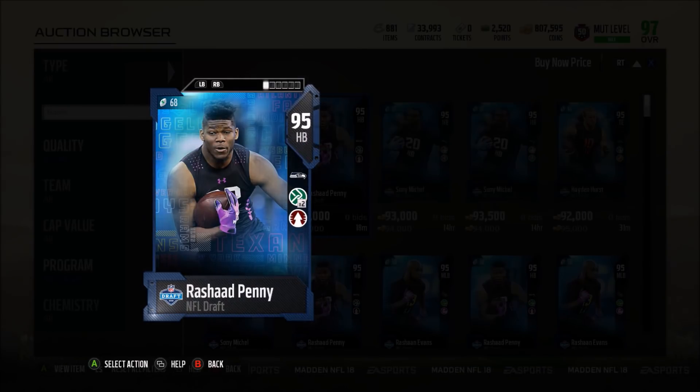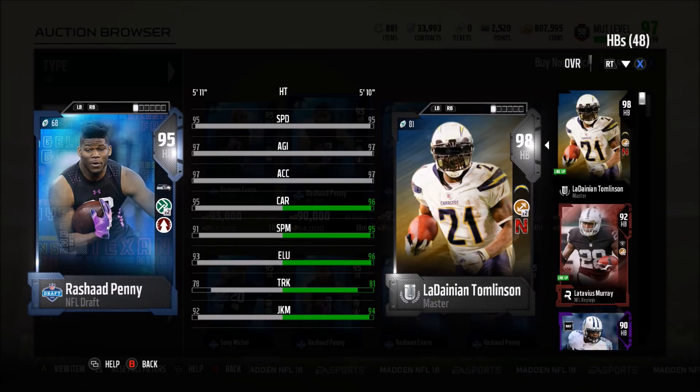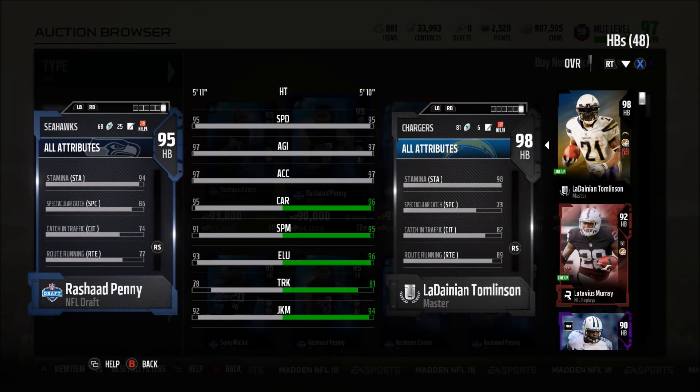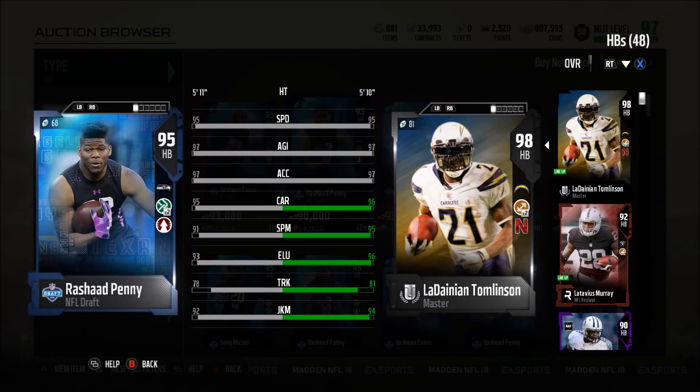Starting off, we're taking a look at 95 Rashad Penny, the newest Seahawk. For 90,000 coins this is a really good card. Comparing him to LaDainian Tomlinson: 95 speed, 97 agility, 97 acceleration — extremely fast, same speed as 98 LaDainian Tomlinson for 90k. He has Move the Sticks times two and Go Deep chemistry, 95 carrying, 91 spin, 93 elusiveness, 78 trucking, 92 juke move, 70 strength, 78 catching, 76 stiff arm, 77 route running, 74 catch in traffic, and 94 stamina — a very solid budget LaDainian Tomlinson.